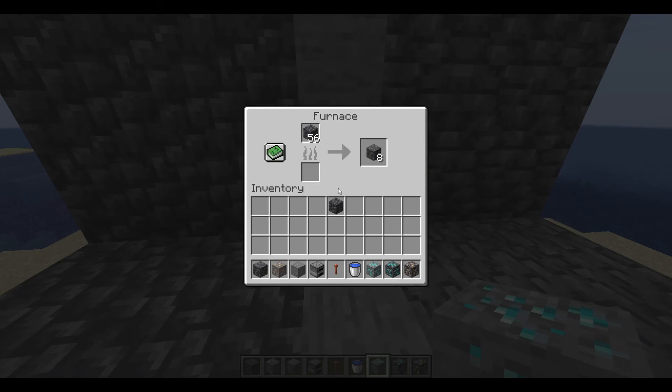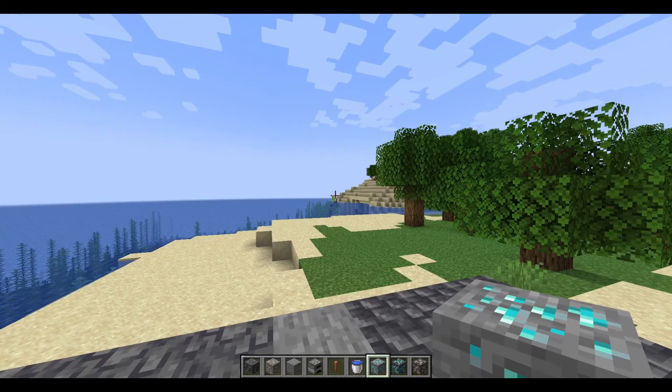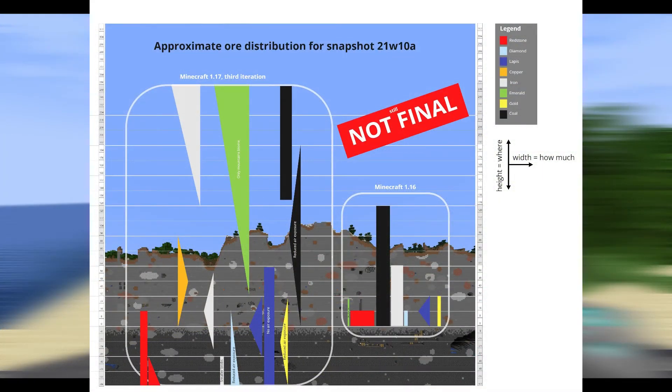Let's talk about ore distribution. I'm going to show you the picture provided. The changes are: there will be more emeralds in mountains, more lapis, less copper. Gold and redstone have been reduced in the amount they spawn. There will be smaller diamond blobs — basically smaller veins — but they are now more frequent, so there will be more occurrences in the world.